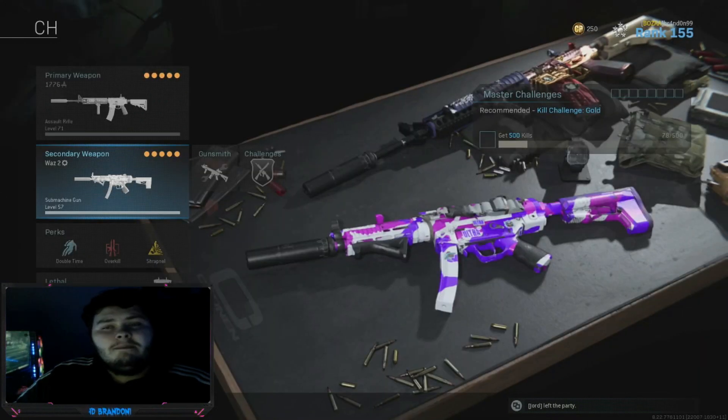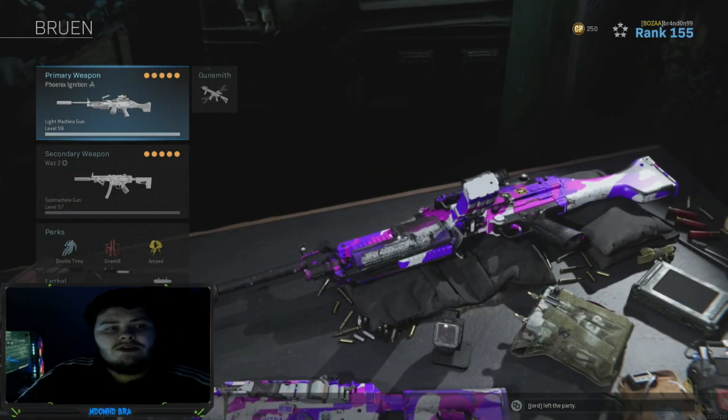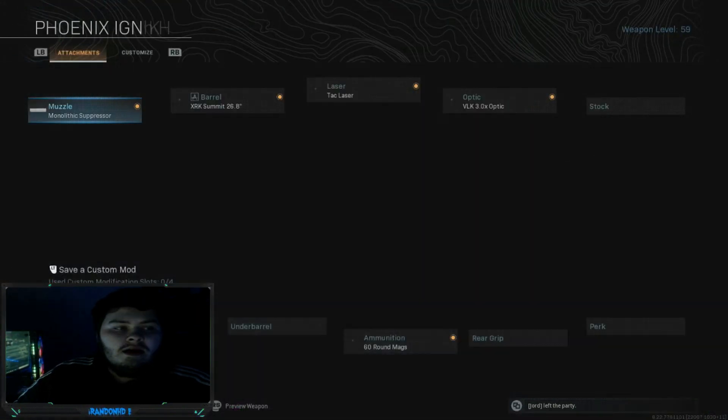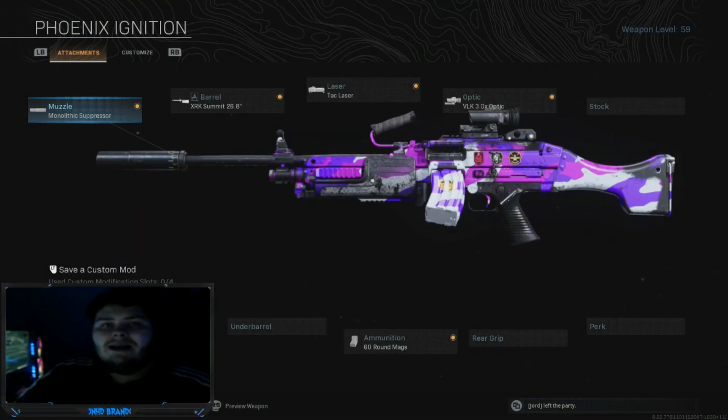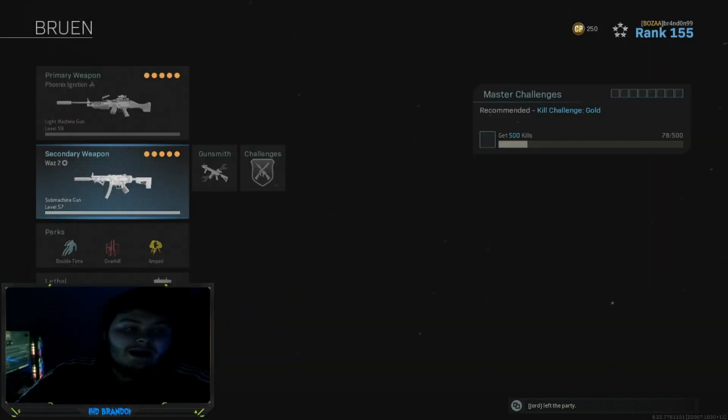The Bruin is absolutely unreal — it's something compared to what the Grau used to be. I think it is really good, it's the closest you're going to get. We've got the monolithic suppressor, the XRK Summit 26.8 barrel, TAC laser, VLK3 optic, and 60 round mags. If you want to take the optic off and put commando foregrip on, feel free — it depends how you feel on iron sights on the Bruin. They're not that bad, to be fair.